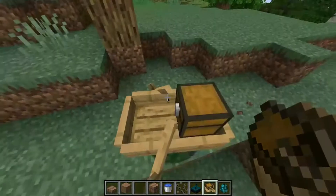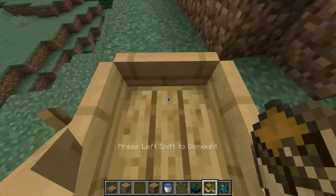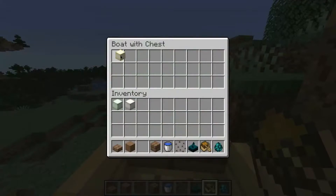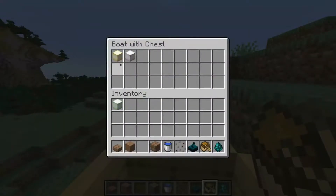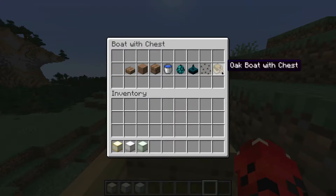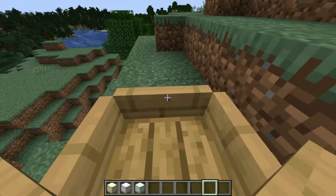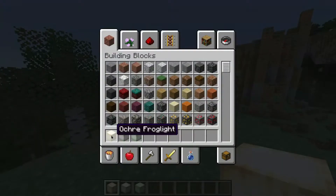They've also added boats with chests, so you can fit your very own chest in your boat. If you hit E you can put your stuff in there, which is pretty cool, and then you can ride it around and hit E again to take stuff back out. I'm just going to put all this stuff in there — this is actually useful. Imagine putting an oak boat with chest inside of an oak boat with chest — anyway.